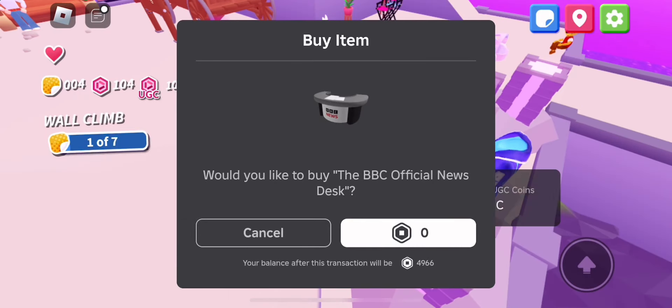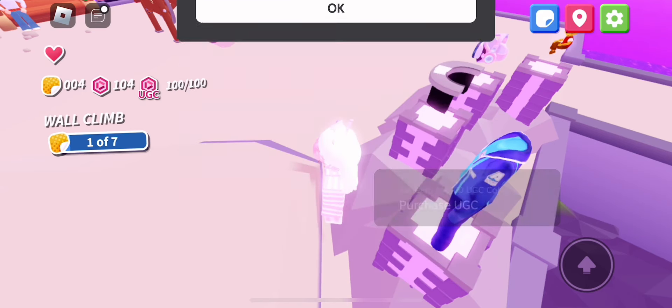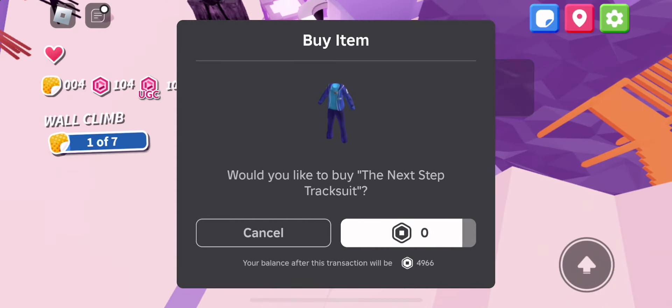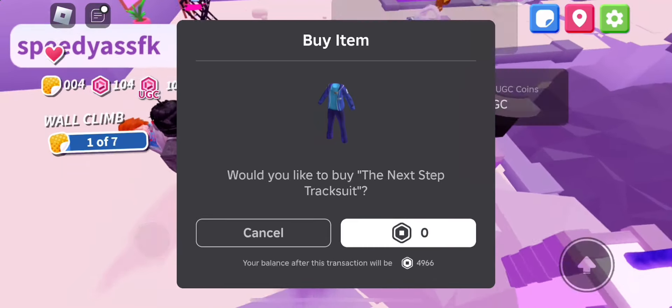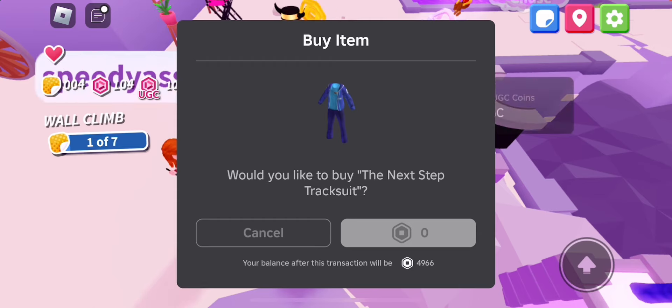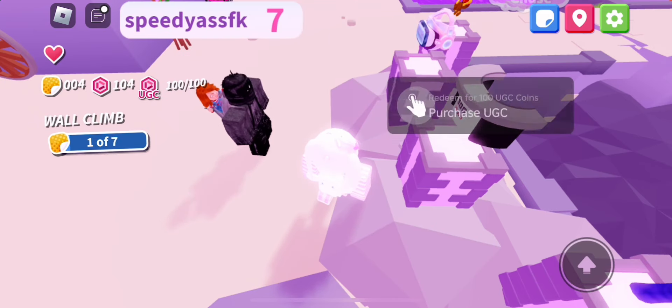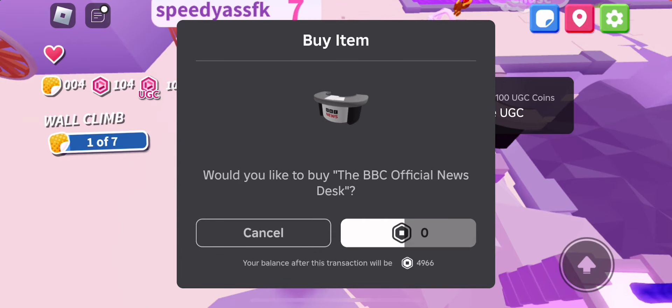Make sure you're positioned carefully and make sure to buy all of them. If it doesn't work, keep adjusting your positioning correctly. If you do end up buying one and your coins go down, you'll have to redo this and rejoin the game to get the other three. Just keep spam clicking — it should appear. This glitch does work, so you can get all four items just like that.